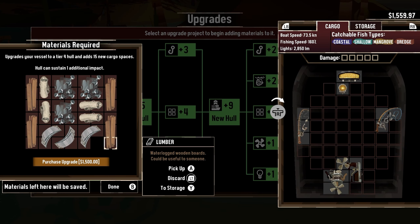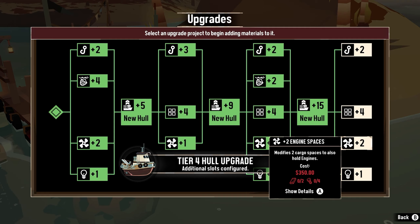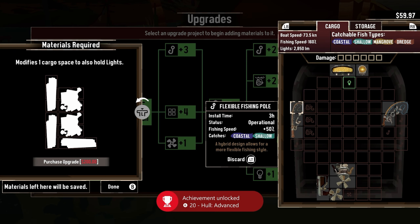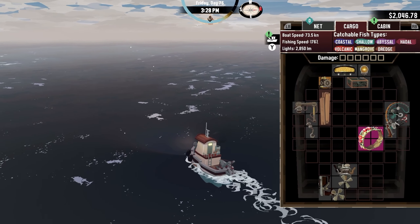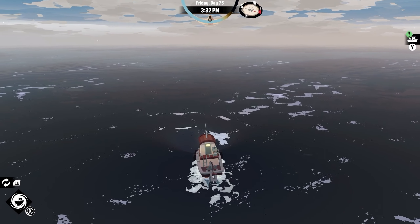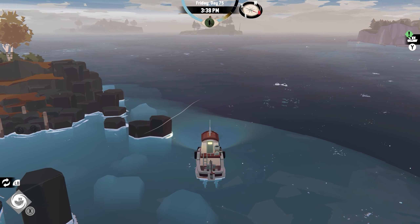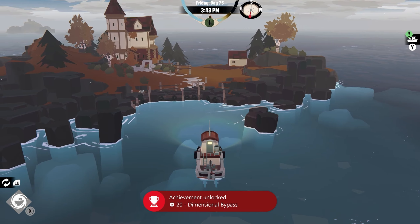Snatching up a bunch of fish and selling them, I was able to save up enough money to afford my next and final hole upgrade, which gave me the achievement, Hole Advanced. I obtained an ability called Manifest that allows me to instantly teleport to safety. Being the genius I am, I decided to sail out into the middle of the ocean and use the ability, which in turn teleported me to the mysterious man's home, giving me the achievement, Dimensional Bypass.